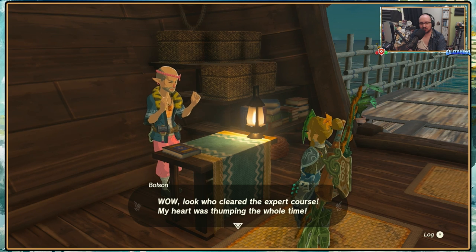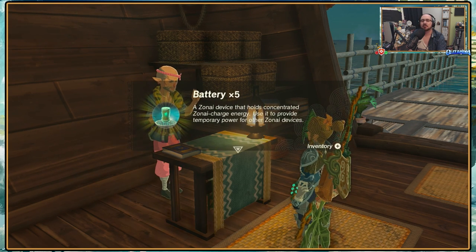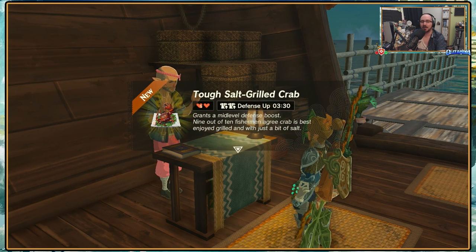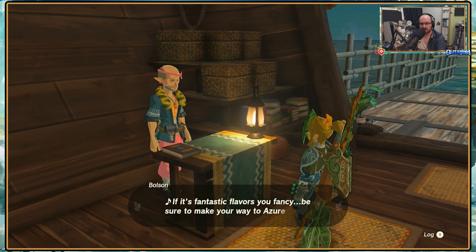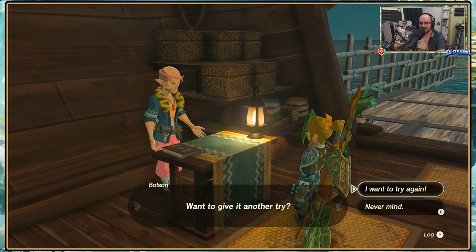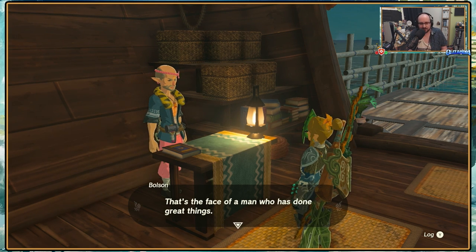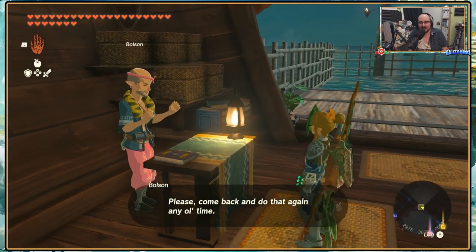Oh, look who cleared the expert course! My heart was thumping the whole time. You deserve a prize - here's a little something special: batteries. You get this too - a tough salt-grilled crab. Keanu over at the restaurant put all her heart into making it for the hero of the village - that's you, by the way. If it's fantastic flavors you fancy, be sure to make your way to Azure Bay. We get free courses but we've already done the expert one - what a thrill that was!